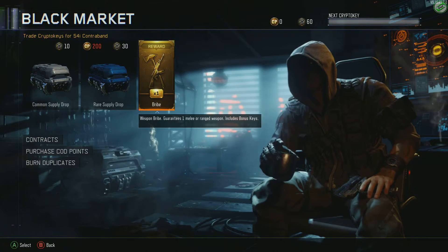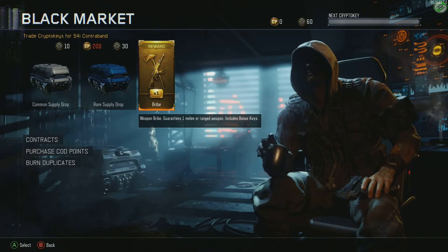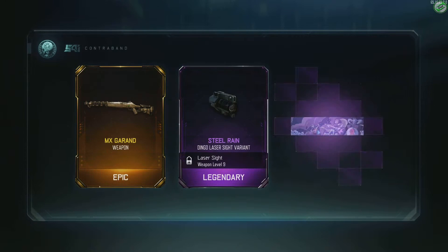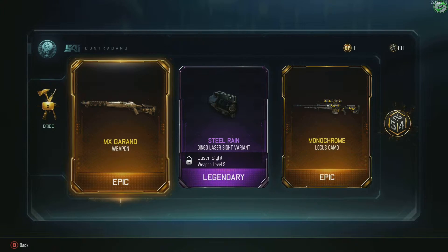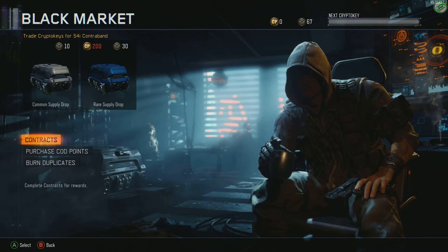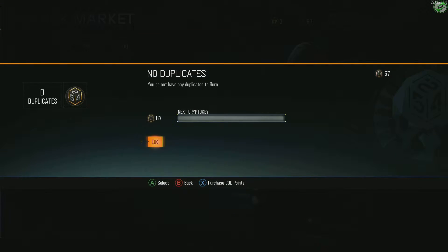Okay, we're going to open up our weapon bribe and see what we end up getting. MX Grand! All right, there we go. So that's on one account at least - seven crypto key bonus, 67 in total. We did manage to get the MX Grand. Now we'll go ahead and burn our duplicates first.